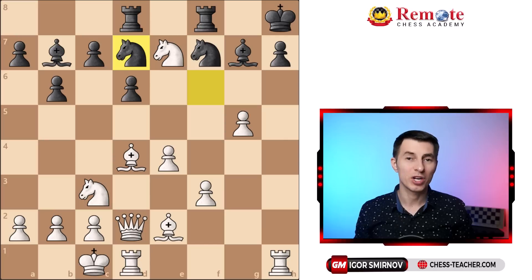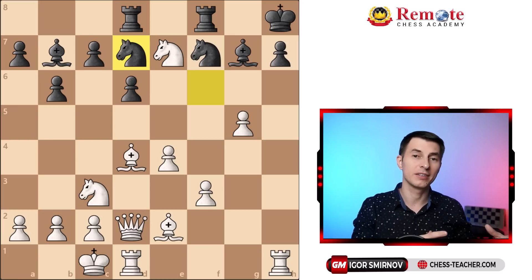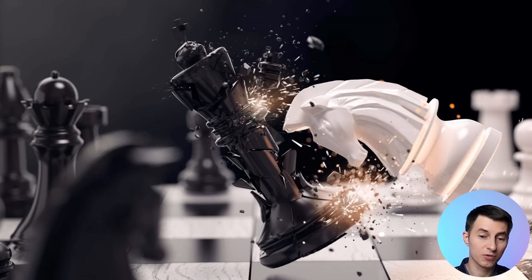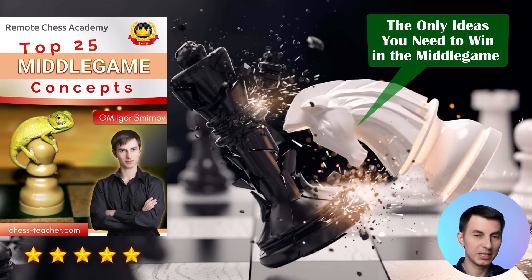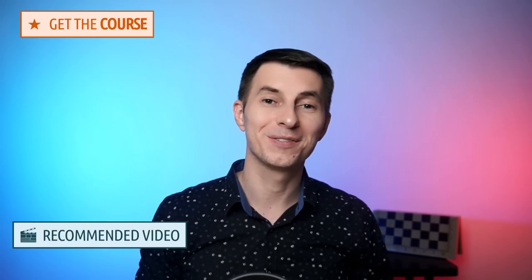Perhaps the most common question people ask me is what to do in the middlegame — how to compose the right plan. Very often in an opening you just develop pieces and castle, but after that it's a more troublesome part. You can see in this game that black went down really badly without making any noticeable errors, just by not clearly knowing what to do. For that reason I've created a course called Top 25 Middle Game Concepts, where I summarized the most important concepts you need to know about the middlegame — it's like the complete middlegame handbook. Click the link below the video and check it out. Hope you enjoyed this video and I'll talk to you soon.